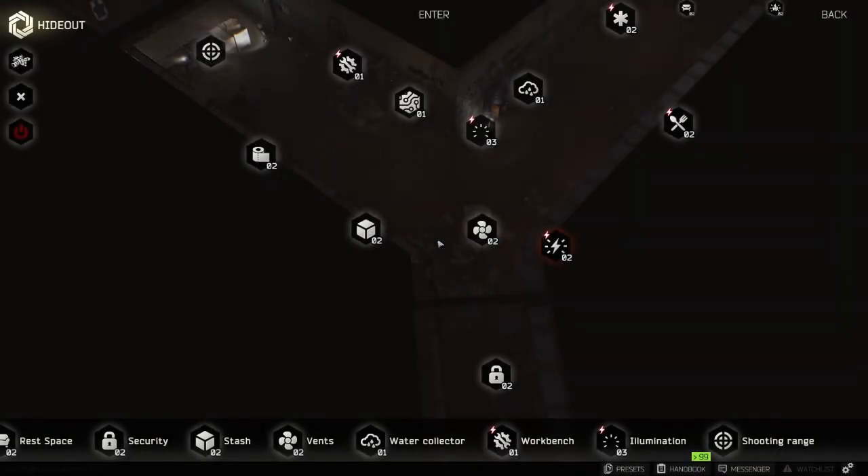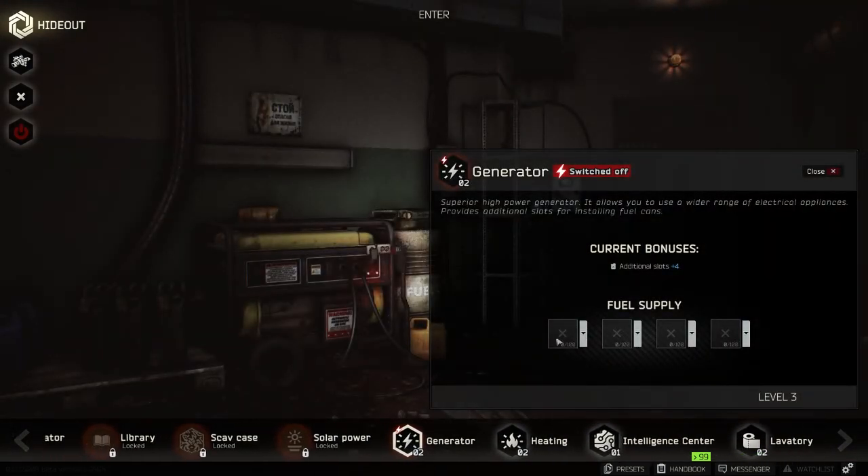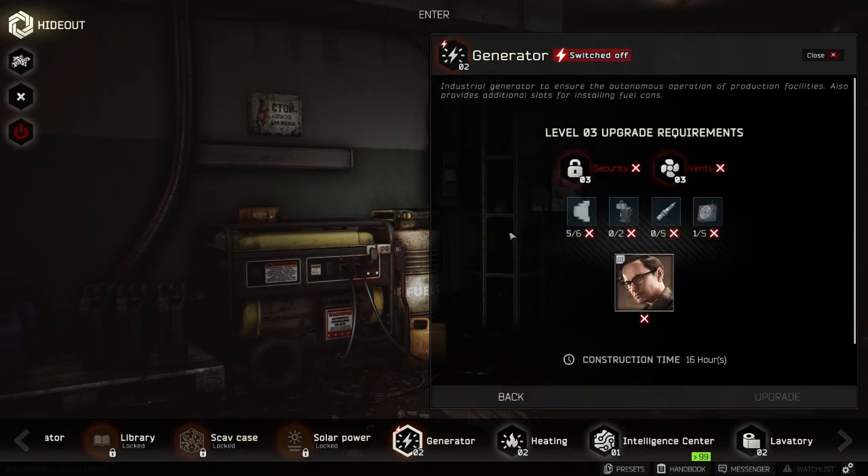The hideout is pretty fun. You need to gather materials so you can upgrade the stuff inside your hideout — it's basically like your house. You can upgrade anything. You have a generator, and you can put fuel in it, turn it on, and have lights in there. Right now I don't have any fuel, and you can see you can upgrade it but you need certain things.